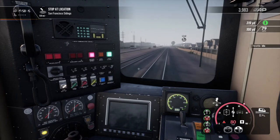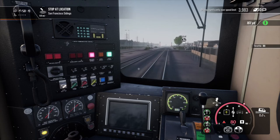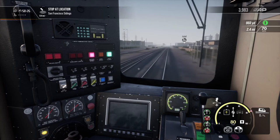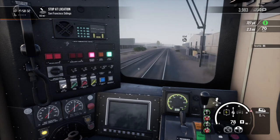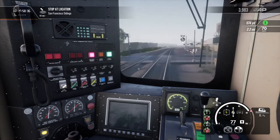We're heading slightly downhill so I'll try a little bit of reverse throttle. It's not a very powerful brake — it's useful for the local more than anything. It's not really that great at slowing down the main body of the train when you apply the brake through the throttle.